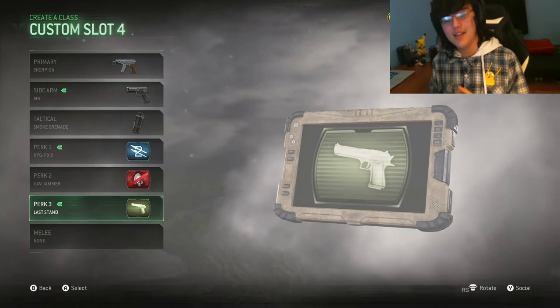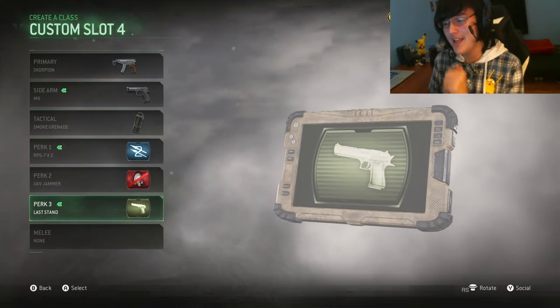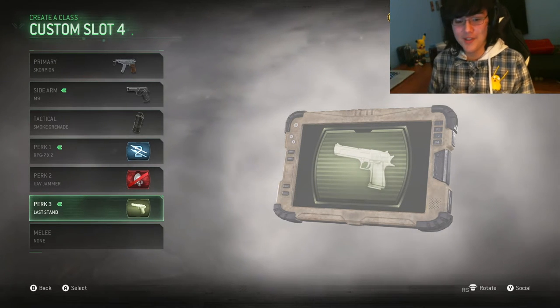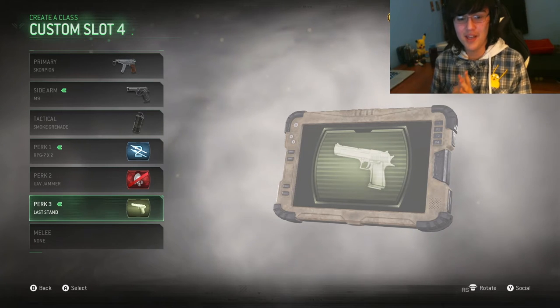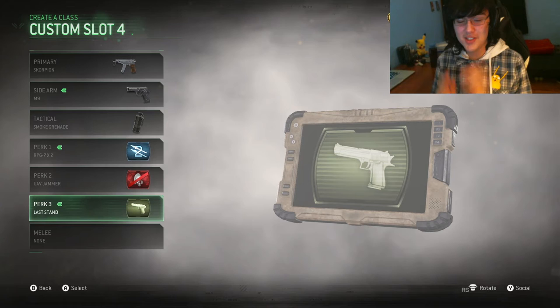UAV Jammer and Last Stand. The only reason we really have the M9 is because of Last Stand. Let me tell you guys, it is really, really, really hard to get a kill in Last Stand with the M9 with a silencer. I already recorded this video before but I just didn't think it was entertaining enough.